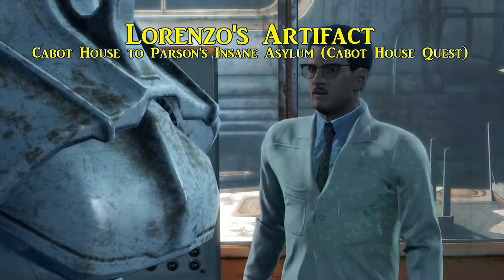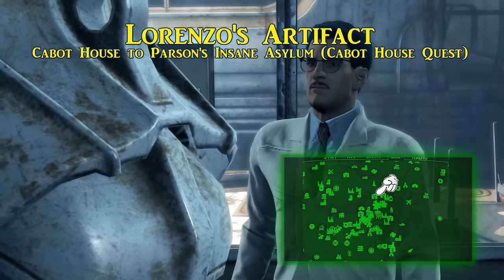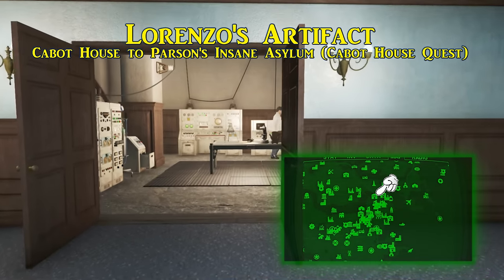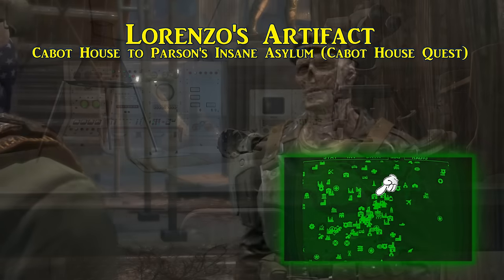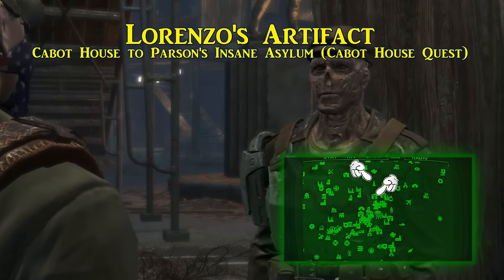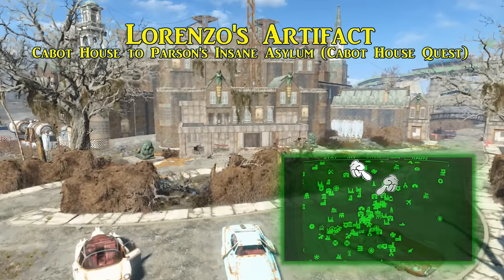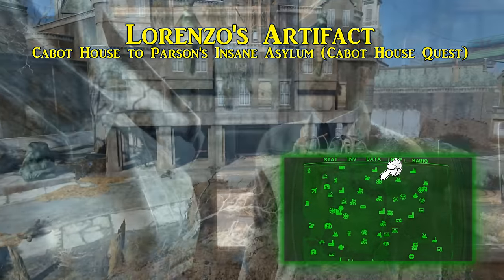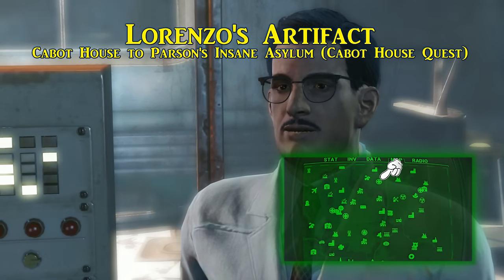Next is Lorenzo's Artifact. Like Krem's Tooth, this one is also a unique weapon mod that is a replacement to the standard dish on a Gamma Gun. The Zeta Gun was also going to be included alongside Lorenzo's Artifact, but that one is more of a quest item and more than one can be acquired. Both of these are found in the Secret of Cabot House quest line, which can be started once you meet Edward Deegan over at the Bunker Hill Memorial. The quest leads you to multiple locations including the Cabot House and most importantly the Parsons State Insane Asylum. Complete this quest by siding with Jack, and after about a week you will be notified to go see him again to receive Lorenzo's Artifact Gun.